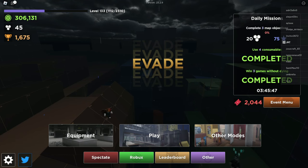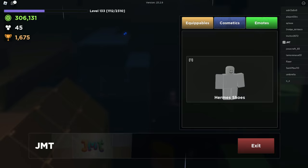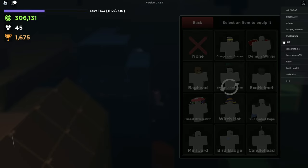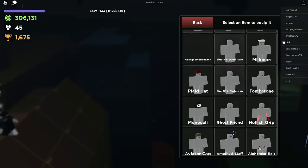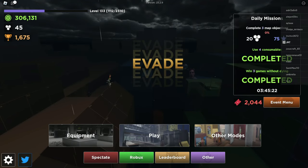Pretty much this video was just to address all of the questions and concerns about the boombox game pass and how to exactly use it. People who just bought it are going to Equipment and their character inventory where you can put on the boombox, and they're trying to look for the ID list there or somewhere else. It's just a little confusing at first, but hopefully this video helped those boombox game pass owners actually use it.